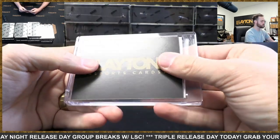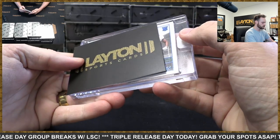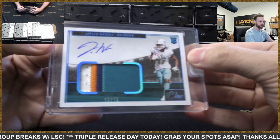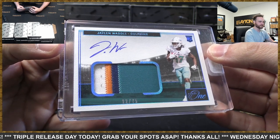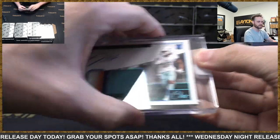Just make sure you're looking at the right one when finding the number. We've got a rookie — Jalen Waddle, nice! RPA to 75, four-color patch. I saw the dreads and the white and the teal and I was like, yep, Jalen Waddle. Nice one there — Dolphins RPA to 75.